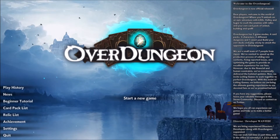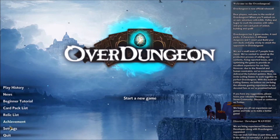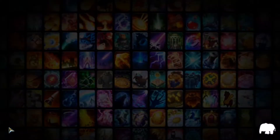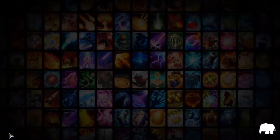Hey folks, this is Vint with Dad's Gaming Addiction, and today we're going to quickly review Over Dungeon. This is a game that you can typically find on Steam for about $15, though there is a sale going on — 50% off until December 22nd, 2020. So if you like what you see here, you may want to grab it before the sale expires.